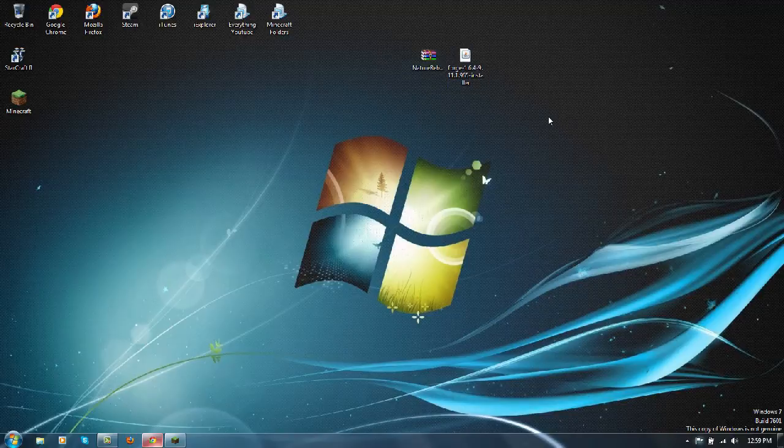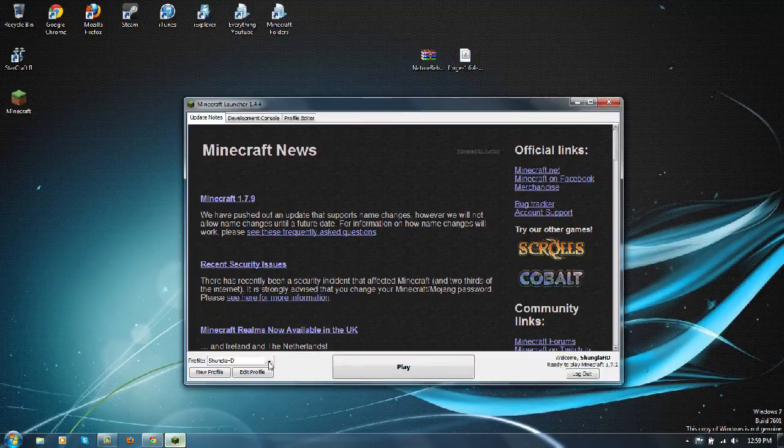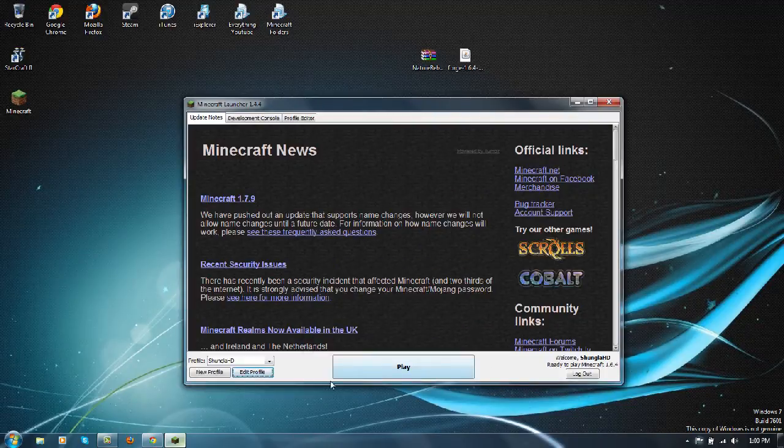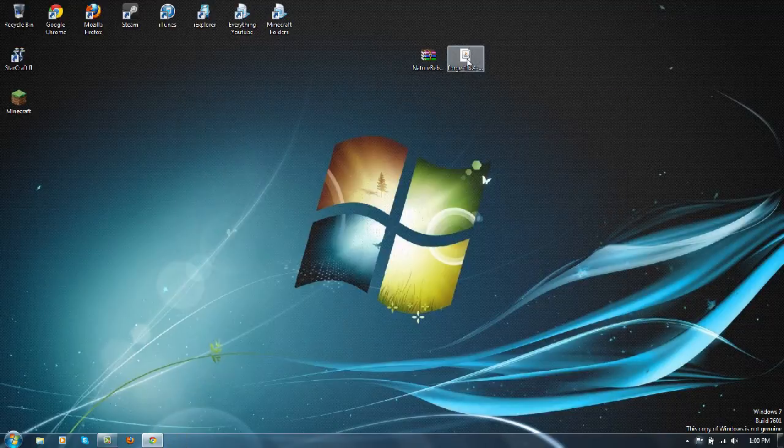Now if you do not already have 1.6.4, you want to open up your Minecraft, click new profile, select release 1.6.4, then click play and you'll be all good.